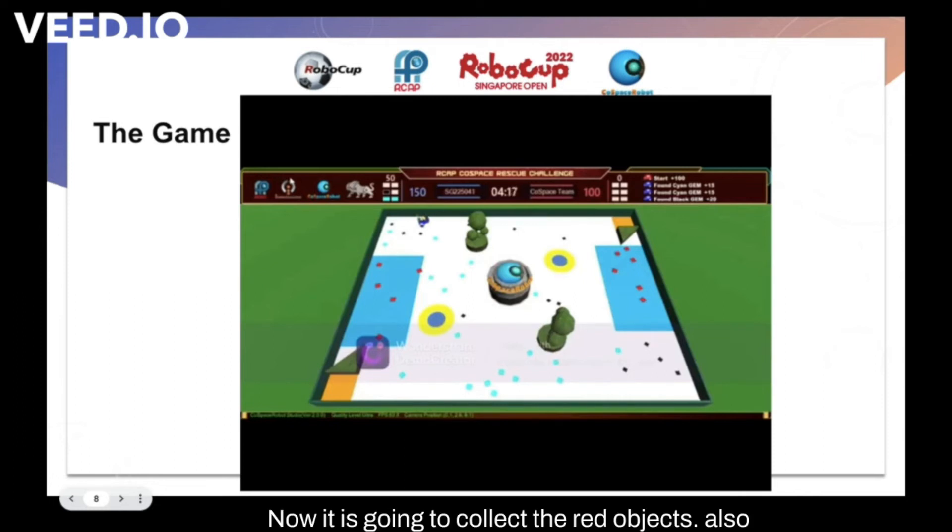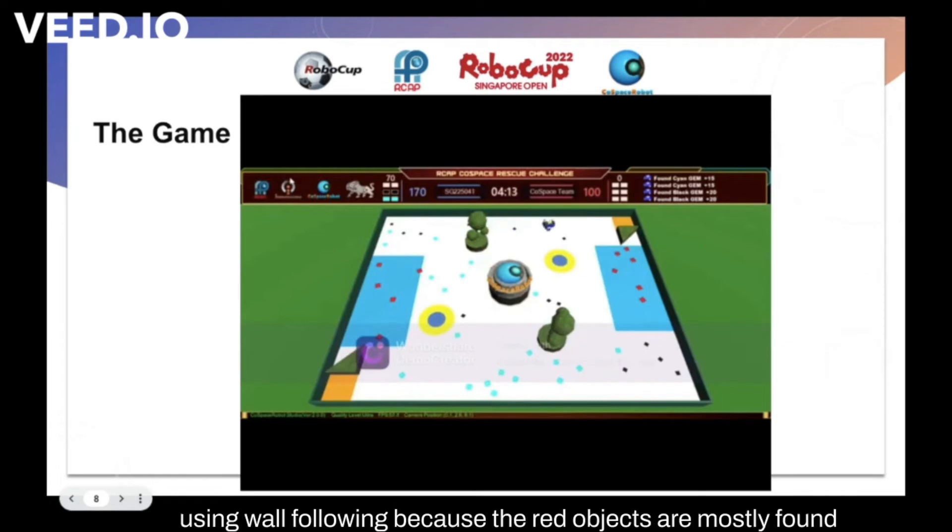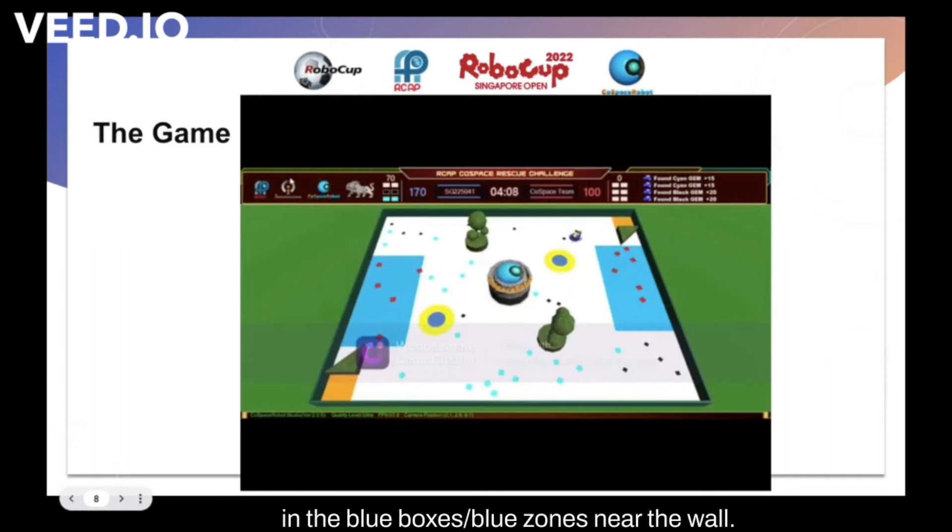Now it is going to collect the red objects, also using wall following, because the red objects are mostly found in the blue zones near the wall.